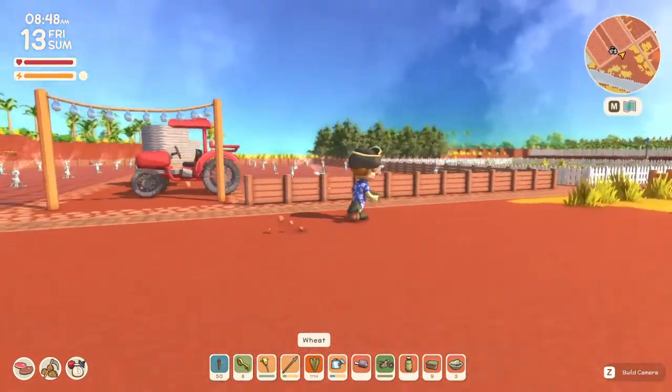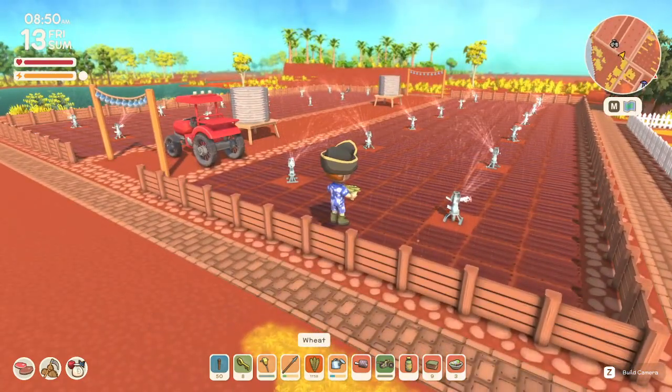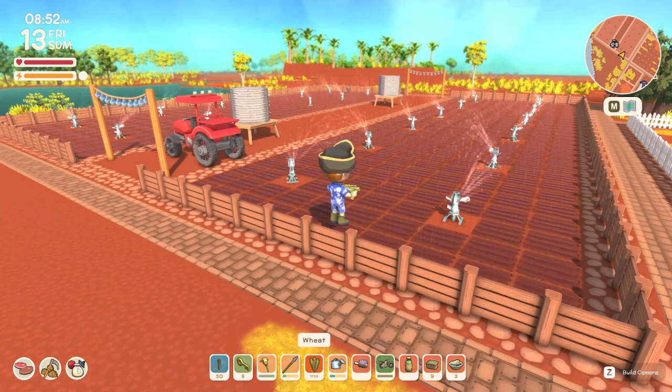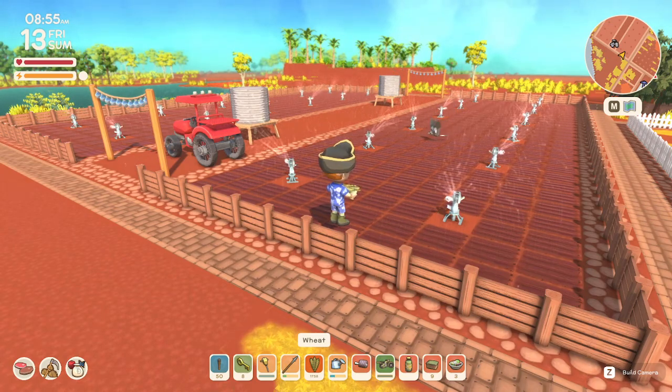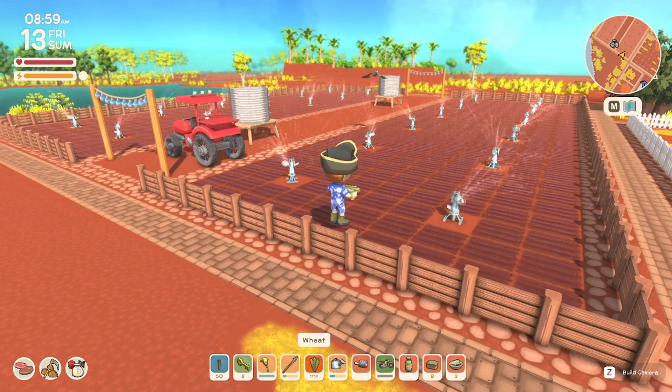That is all — that was getting all the wheat. 600-plot wheat farm. It's 600 minus 24 because of the sprinklers, so it's 580-something, but we'll call it 600. So thank you all for watching. Thought y'all would get a kick out of that. I will be grinding all of this wheat up off camera. Y'all take care. Please like, subscribe, and continue to enjoy Dinkum.